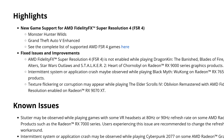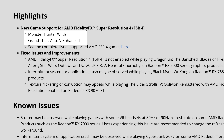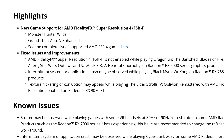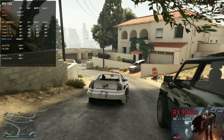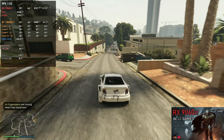Starting with the release notes highlights: new game support for AMD FidelityFX Super Resolution 4 — also known as FSR 4 — for Monster Hunter Wilds and Grand Theft Auto 5 Enhanced. You can check the list of supported FSR 4 games; currently we have around 74 games supported. GTA 5 Enhanced also worked with 25.6.2 drivers — you can see the video with the 9060 XT running FSR 4 with 25.6.2. I believe it was already working even with 25.6.1 but the game hadn't been updated yet.